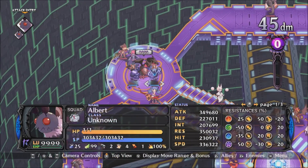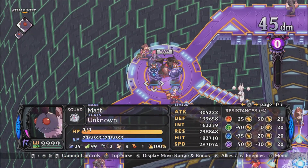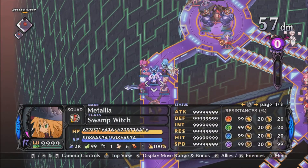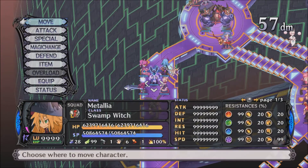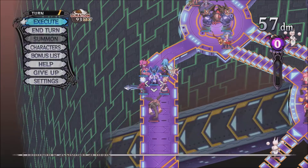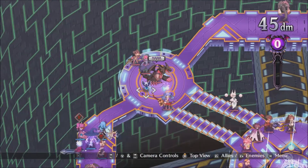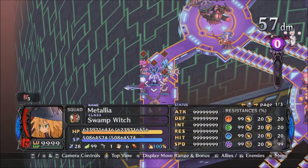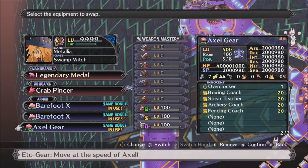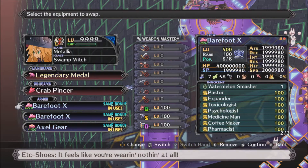They both get killed on counter to give revenge to Metallia, so she goes into revenge mode and can overload. Additionally, Metallia has a revenge booster weapon which gives 20% revenge on the side of the map. So Metallia is in revenge mode. Also, equipment — she has high stats on most of her equipment.